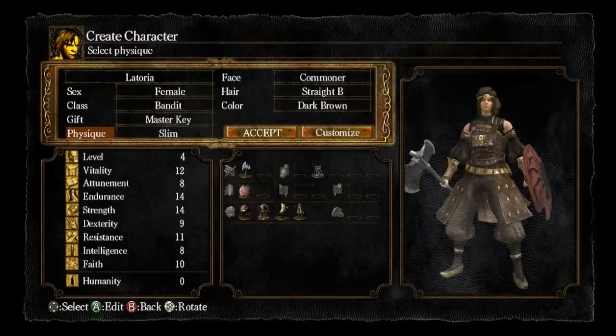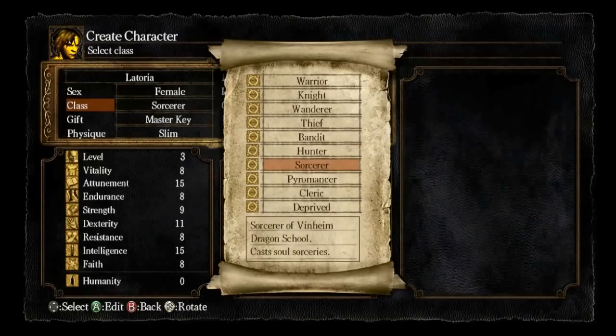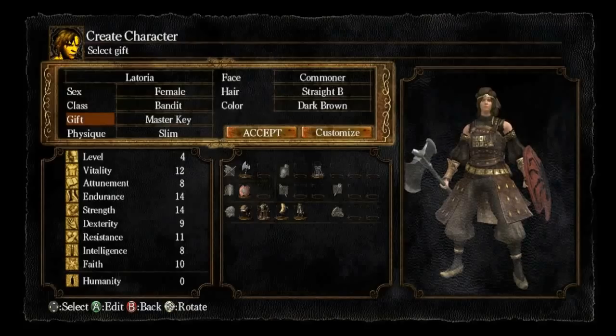So to start with, choosing a class. What you want to do is choose a class that suits what sort of character you want to have at the end of the game, which makes sense. If you want to be a mage then you really should be picking Sorcerer because they have the highest intelligence and attunement. But I'm going to go with Bandit because I'm going with a Strength character.